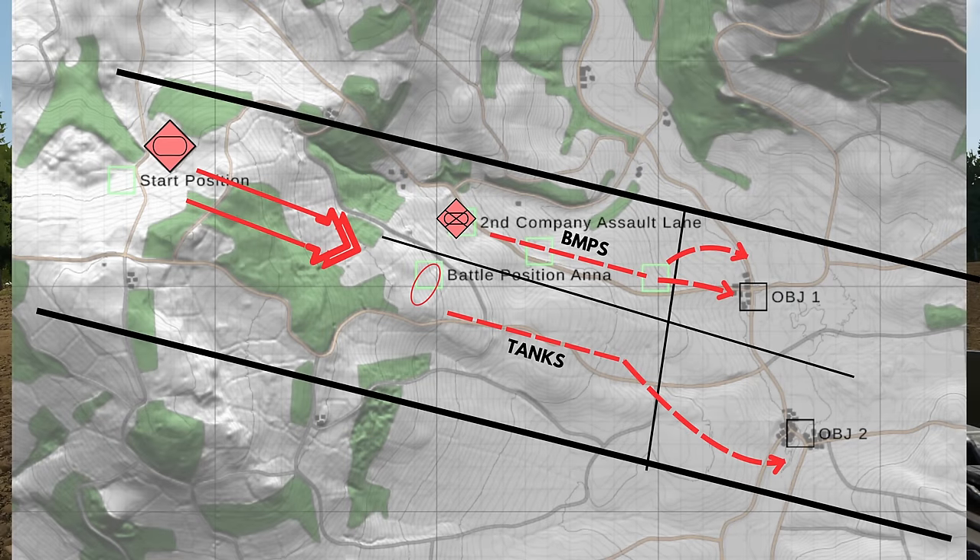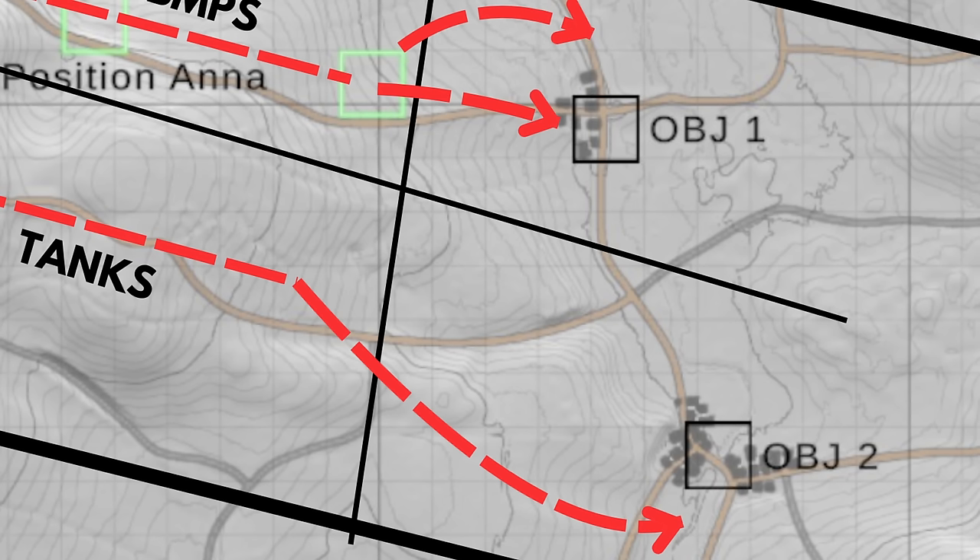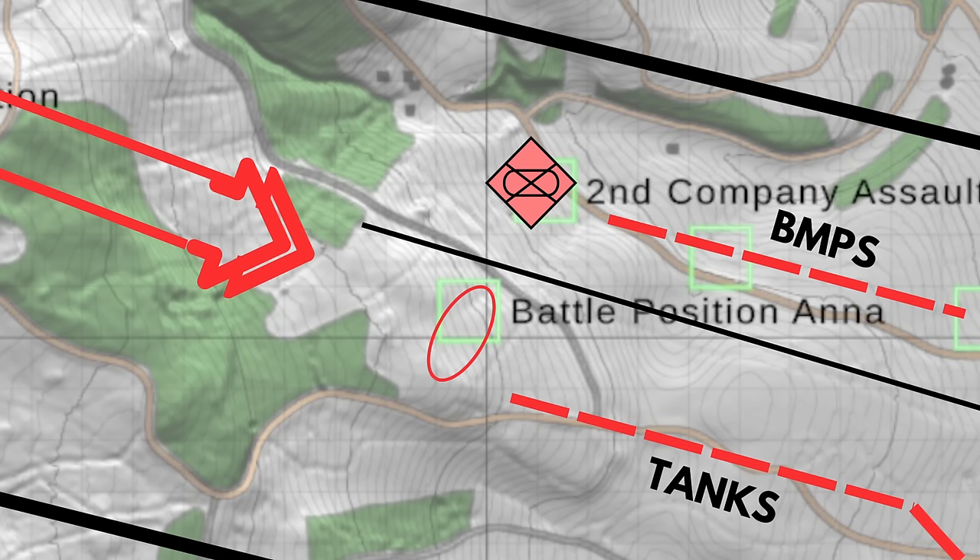The mission we're going to be doing today is called Red Steel. Our objective is to capture objective one on the north and objective two on the south. We'll be using T-64s and BMP-2s, and we do have fire support such as close air support and artillery. First, with our tanks we'll be moving up to secure battle position Anna. Once we hold that position, our BMP company will move into the north, also known as our left flank.